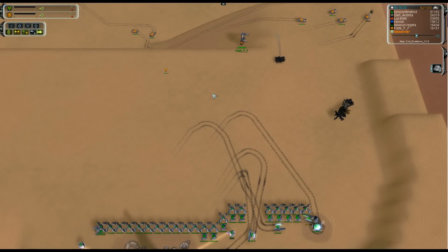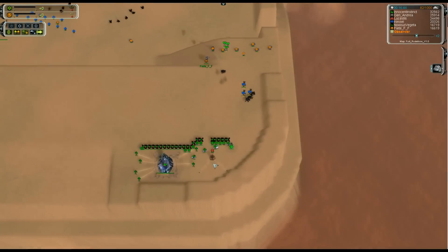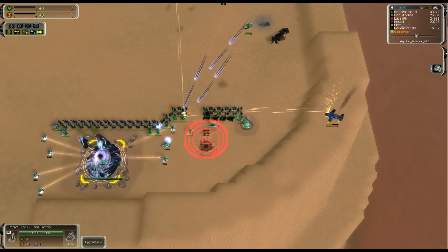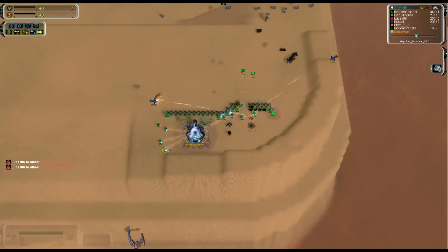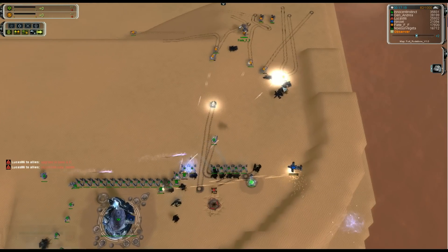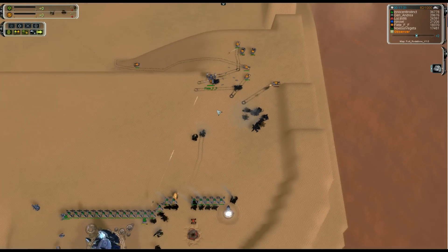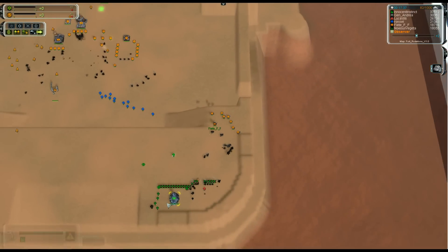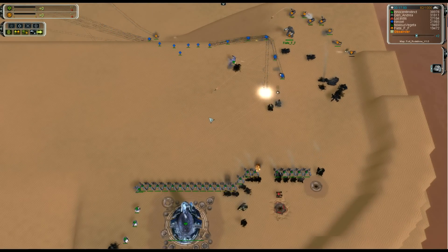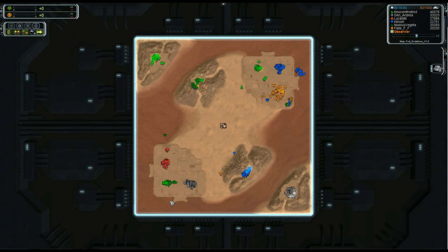You can see Fate is skirting the edges having a look at what he can do - his commander is sitting right up there. Innocent Instinct has some T2 gunships coming in for harass on the anti-air, brushing it aside without any real trouble. Noxious has T2 assault bots out but really needs mobile T2 anti-air - and he has done that. T2 gunships are just no match for T2 anti-air. Then Fate manages to get some T2 mobile missile launchers - with absolutely no TMD in place, that is going to be the end of this base. A nice aggressive play though, so well done to Noxious for trying it.